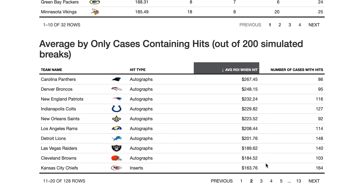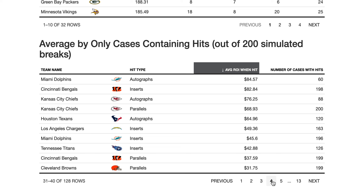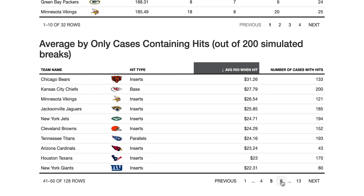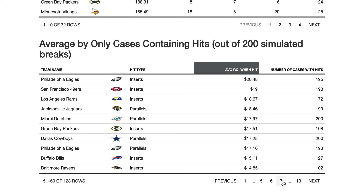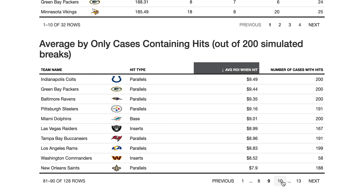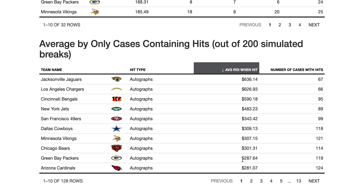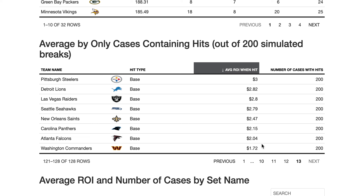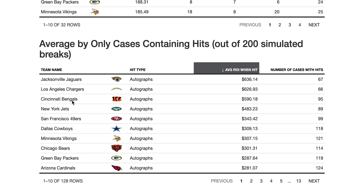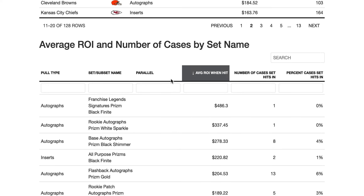Here's how to read this table: look at the team, the hit type — auto, parallel, insert, or base — the number of cases that hit type happened in, and then the price you can expect in return on ROI. The Lions autographs appeared in about 148 out of 200 cases — so three-quarters of the time — meaning if you buy the Lions, you're looking at hitting pretty good. Going through all the pages, you can see you don't get a lot of ROI out of base cards, but you do out of autographs. The Raiders were about three-quarters of the time, which makes sense since they have the most autographs in this product.